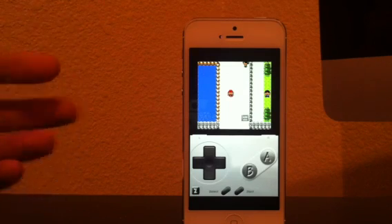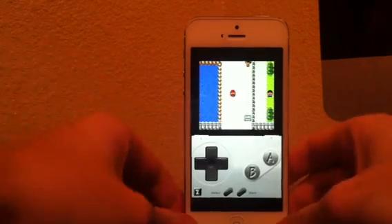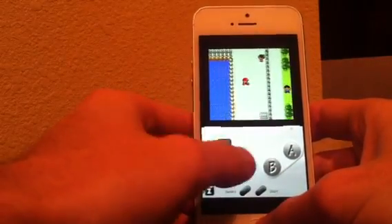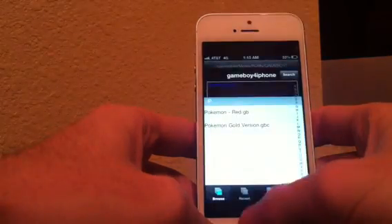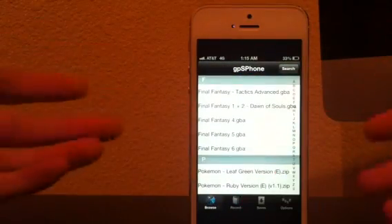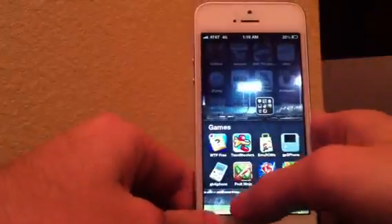Hey, what's up guys. So today I'm going to show you how to get pretty much any Pokémon you want on your iPhone, iPod touch, or even iPad. Like you can see on my iPhone 5, I have right here that I'm playing Pokémon Gold. You can see my Pokémon. I have multiple games — I have Red and Gold. You can pretty much get any Nintendo Game Boy game that you want, like Final Fantasy, Mario, or anything like that. But we're going to use it for Pokémon, and you can see I have Red and Gold on this.